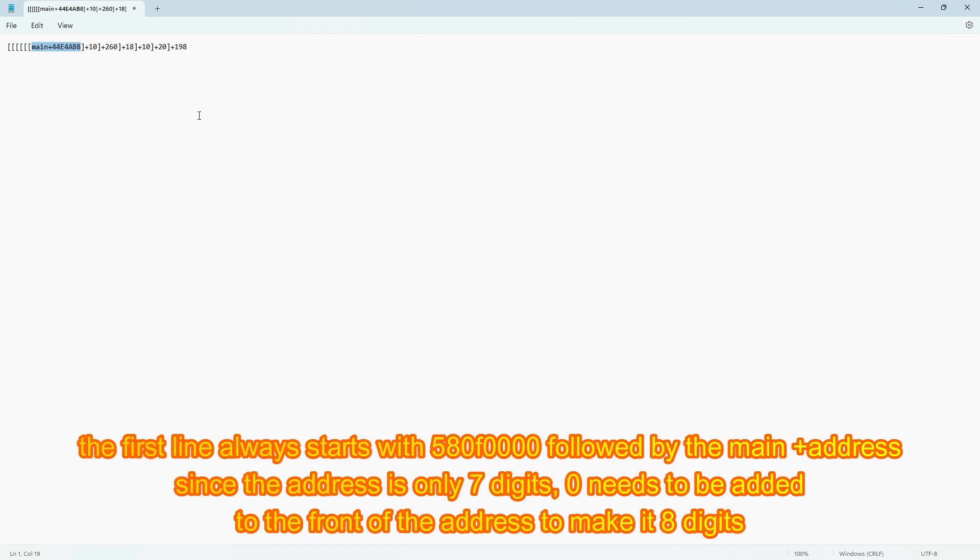The first line always starts with 580F0000, followed by the main+address. Since the address is only 7 digits, a 0 needs to be added to the front of the address to make it 8 digits.